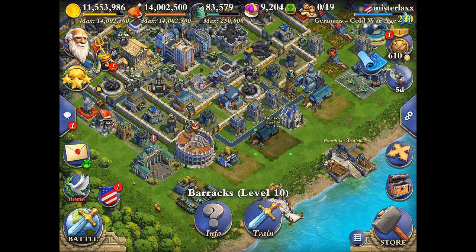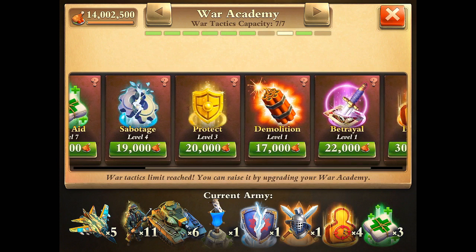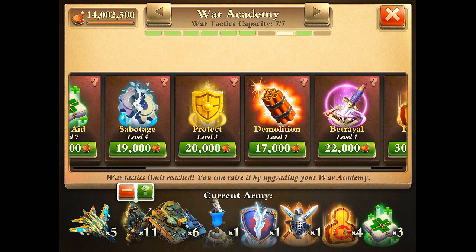If you get good enough, you don't have to burn tactics — no war tactics, no sabotage, no attacks, nothing for multiplayer. You can raid nonstop with heavy tanks without losing literally any part of your army. You don't have to drop your footies ever if you don't want to — just drop your heavy tanks and raid nonstop to get a lot of oil.